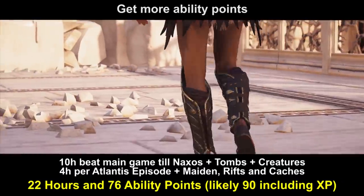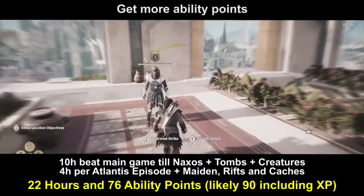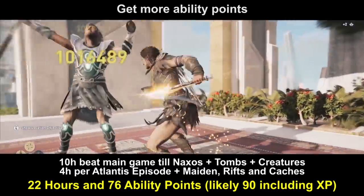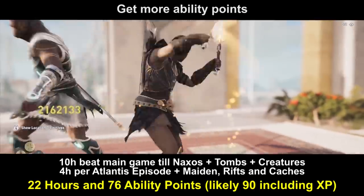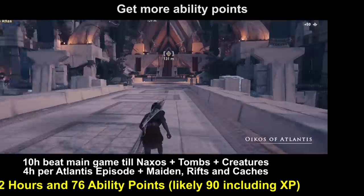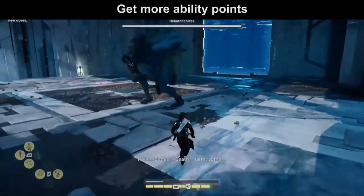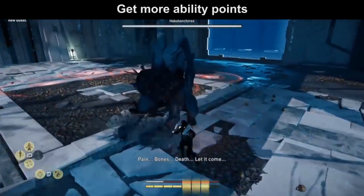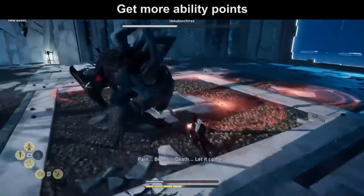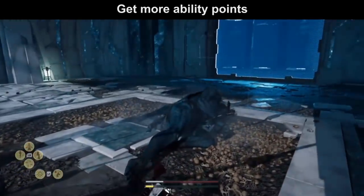So with just a single New Game Plus you can upgrade all your legendary gear for free, recollect the unique items you missed, and collect around 80 more ability points to unlock all the cool builds. That is a really big synergy effect. Of course you can do even more New Game Plus runs if you want to collect duplicate unique items or more ability points — you can do it as often as you want.